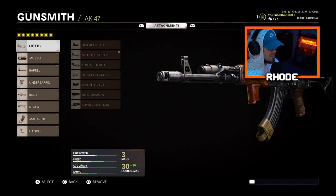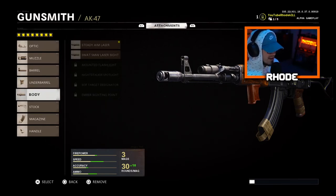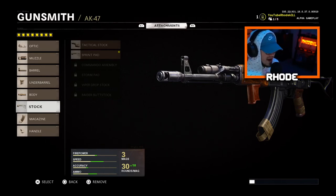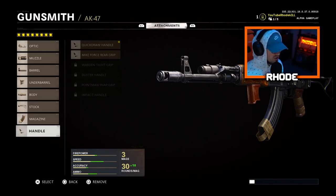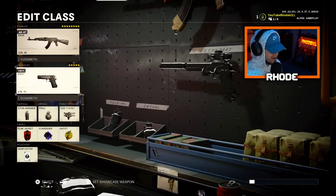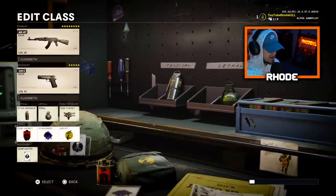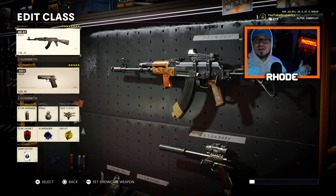Let's run through the setup real quick. We got the Mills stop reflex sight, the muzzle brake 7.62, extended barrel, Marshall foregrip, steady aim laser, sprint pad stock, 40-round speed mag — basically sleight of hand — and the quick draw handle. Let me know what y'all think about this setup. It absolutely shreds. Running just a pistol as secondary, stun grenade and frag. I'm not saying this is the best setup but it worked for me.